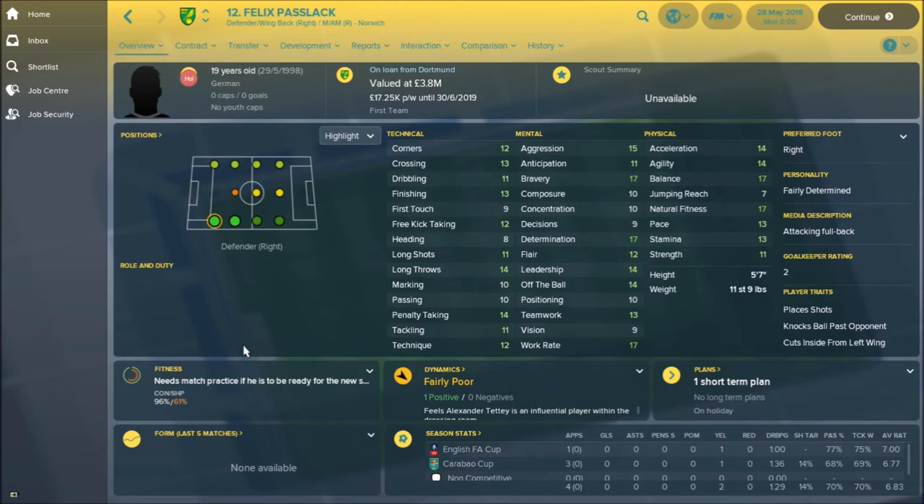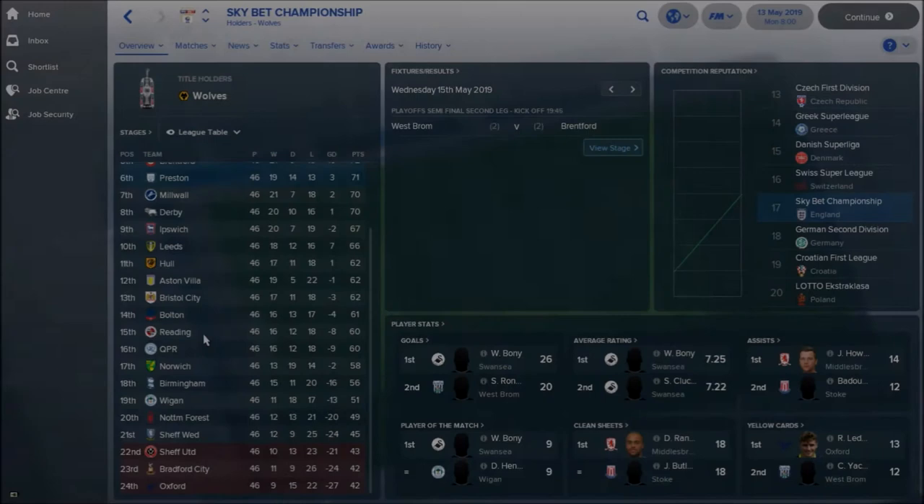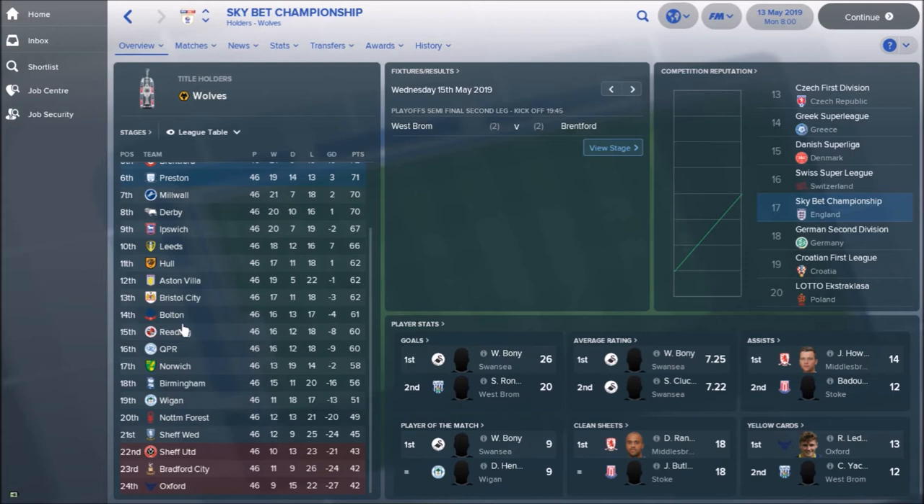We're going to holiday one year into the future now and see how he might get on at Carrow Road. End of the first season — Norwich finish 17th place. Our form is very mid-table no matter what we do with these experiments; we drew 19 games during the course of this one, including a 2-0 draw against Ipswich. Let's find out how he's got on.